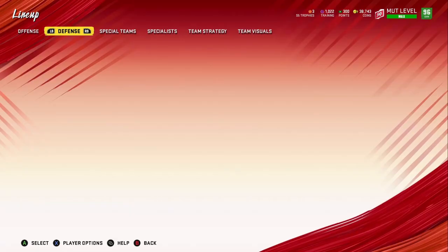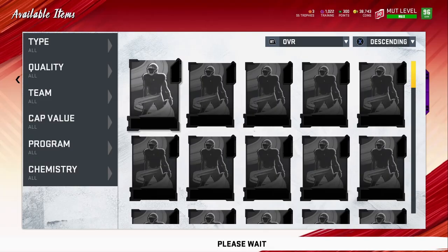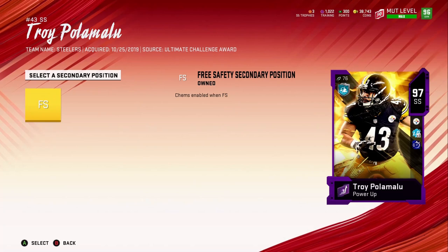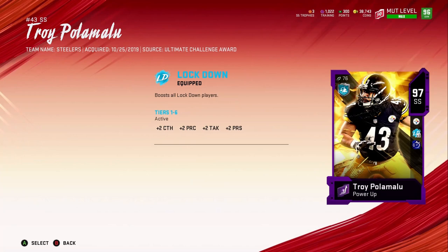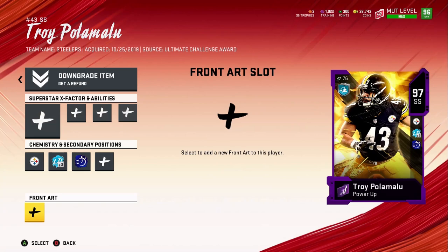Now let's move on to Troy Polamalu. The thing I like about his card is you don't have to worry about adding any more training beyond what he already has, so that's a plus. You can put him as free safety, but I'm not going to do that. He still only gets times three on his abilities. I'll worry about changing his font later, but right now let's look at his abilities — I wanted to see if he got Enforcer.